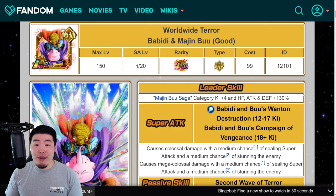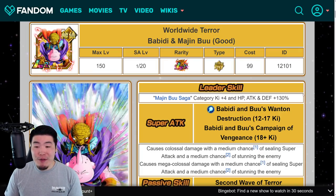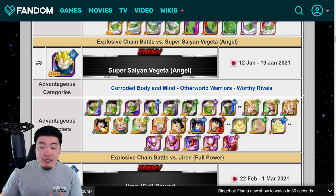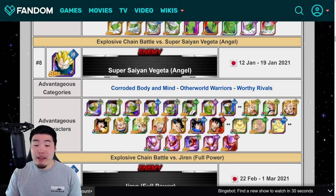No details once again about the next Summonable Unit, but I'm assuming we'll hear about that very, very soon. Oh, one last thing — the Angel Vegeta event, the Tame Battle Boss. The advantageous characters are Pycons, Angel Gokus, and Janembas. So if you guys have the requisite units to build those supporter teams, make sure to get to work. The categories are Corroded Body and Mind, Other World Warriors, and Worthy Rivals.